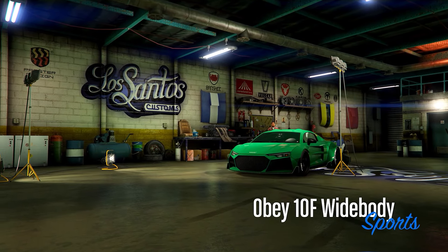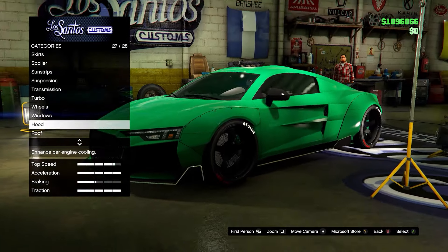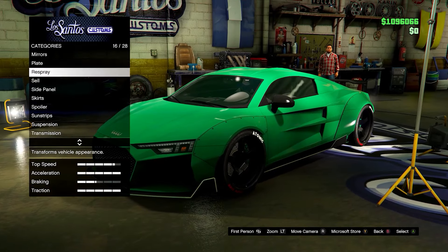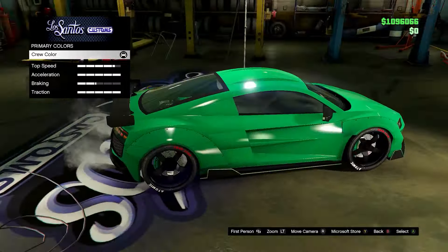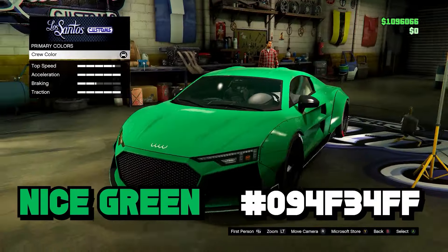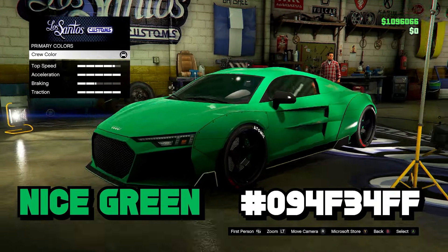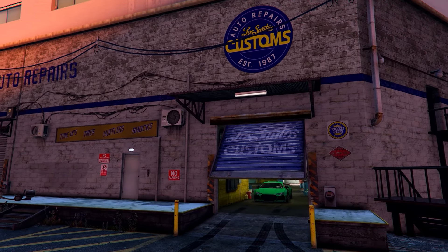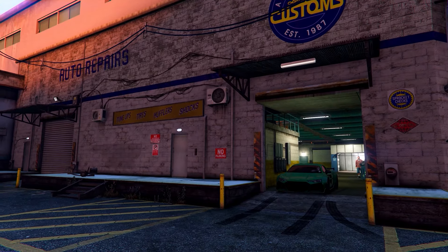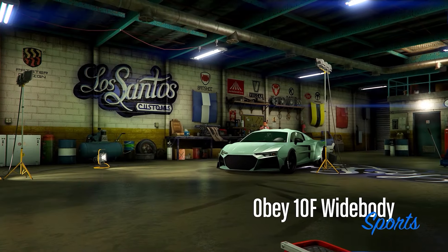Next up we have one of my favorite colors — a simple green, more of a dark green but sort of light as well. You'll see there's no other greens like this. I'll put the hex code on screen. It's just a very nice color in my opinion — let me know what you think down below.